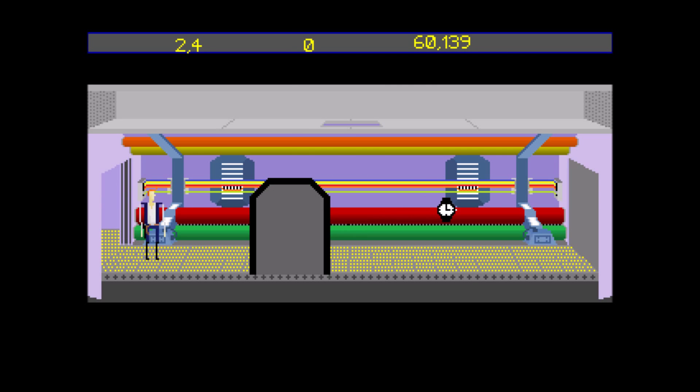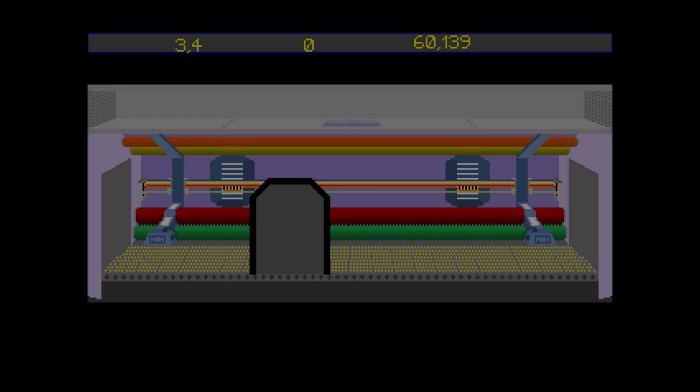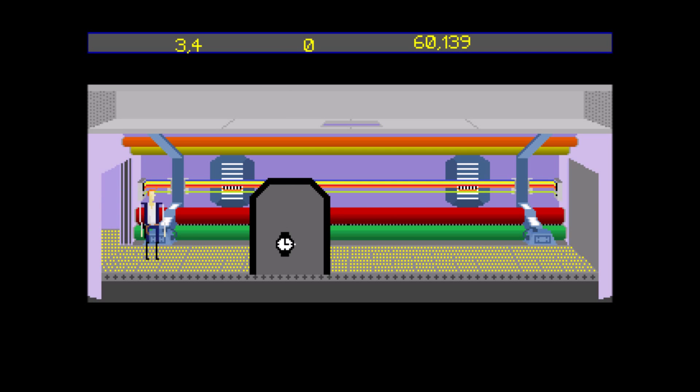If you'll notice, each room has different doors. We're going to go through the entire corridor and see how many doors it generates. The downside so far is there are too many doors, and sometimes a door in one room will appear in the exact same position as a door in a previous room.